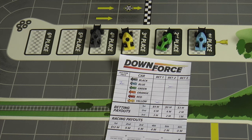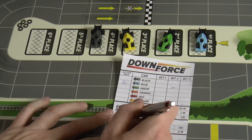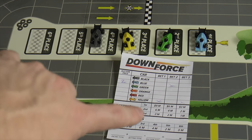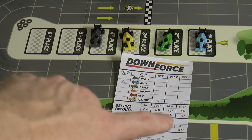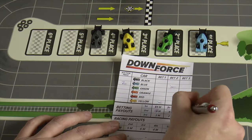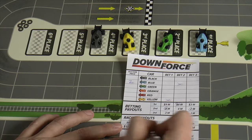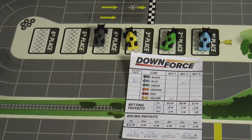Once the cars have finished, we see what we've got. Blue was one of the cars we bid on, so we circle the 12 million for first place. If we also owned yellow and they finished third, we'd circle the six. Then we look at the betting payouts — the earlier you get it correct, the more you earn. Yellow finishing third gets us 3 million for an early bet and 1 million for the later one. We had picked blue in the second bet, so we get first place points for that. We add it all up: 12 plus the betting total of 14, minus the 2 we bid on blue, gives us 24. Whoever has the most money wins the game.